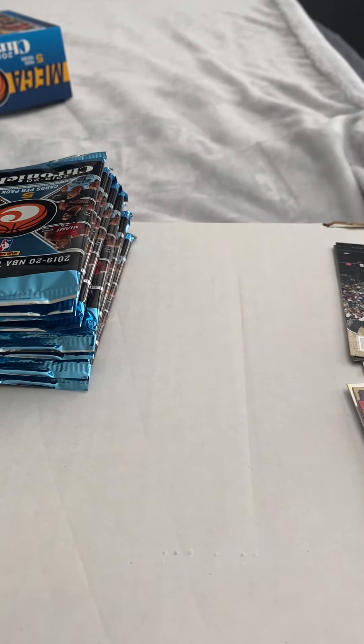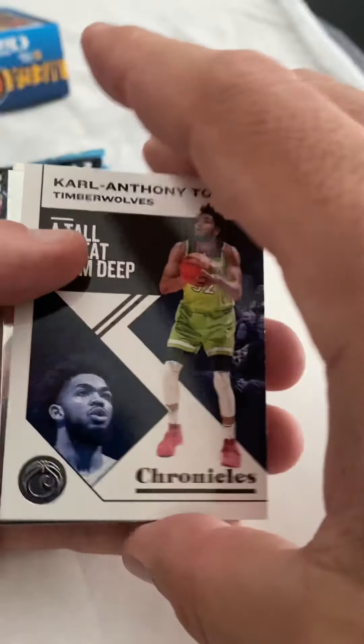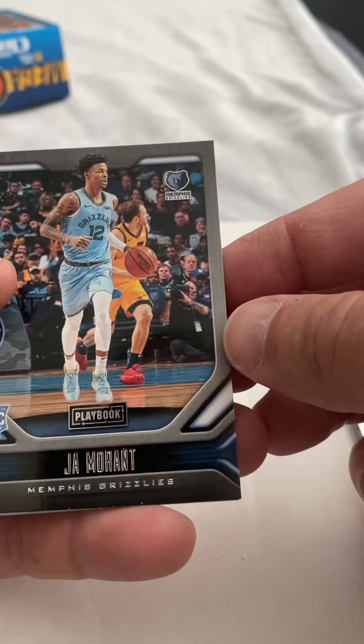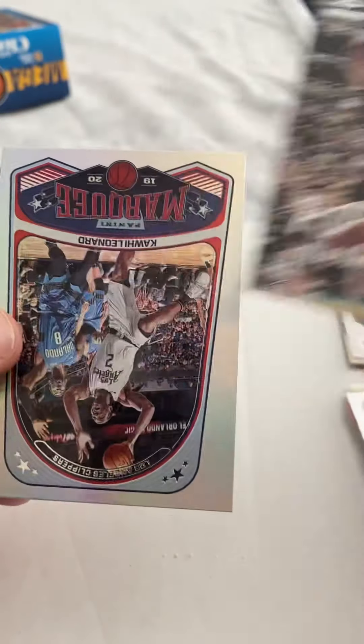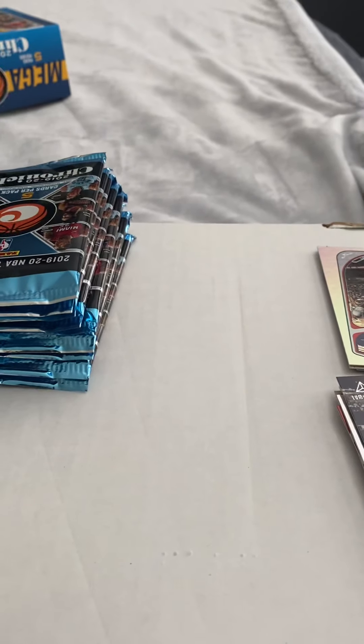Michigan and Ohio State are tied right now, still the first half. Karl Anthony, Cam Reddish, there's a Ja — a little bit off center — TJ Washington rookie, and Kawhi Leonard. Marquise are cool, I like Marquise.